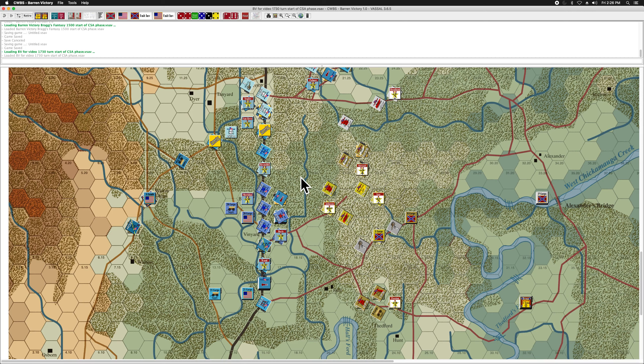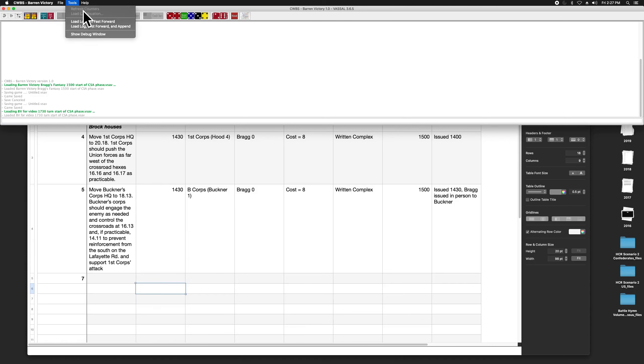I'm going to call an end to this playthrough. To make up for the fact that there was so little activity by the Army of Tennessee, I'm going to start another playthrough where I'll allow the orders issued to First Corps, Buckner's Corps, and Preston's division to be implemented on their first opportunity — just to see an alternative history of what the Army of Tennessee might achieve. I'll close this one and open a new one.